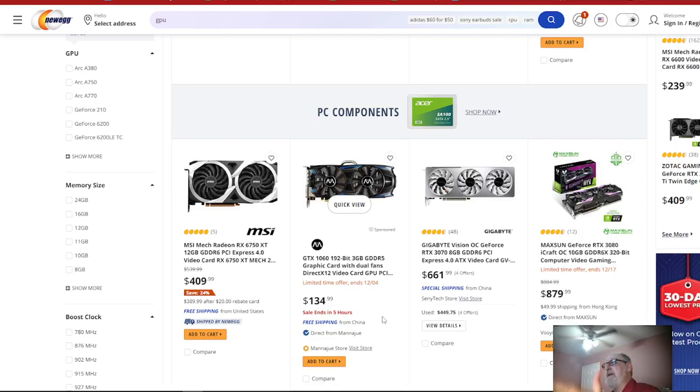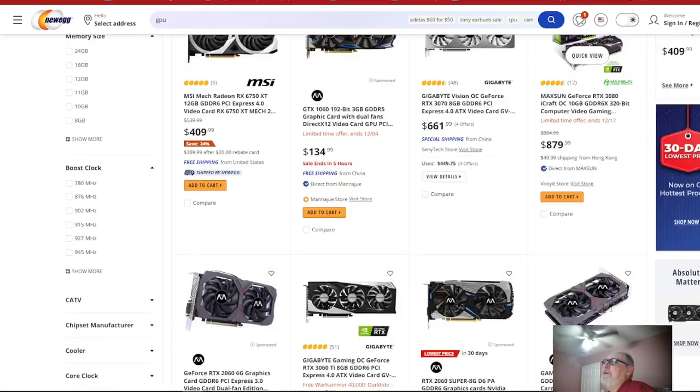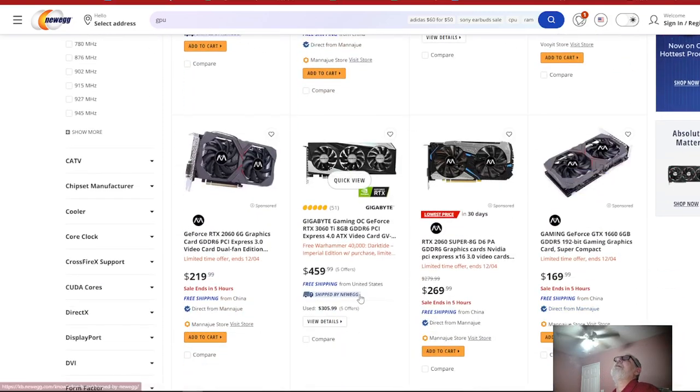The GTX 1060 is only good for really basic gaming. They've got an RTX 3080 right here for $879 — let's keep rolling. The RTX 2060 for $219 — that's way too high, it should be less than $150. I'll explain my final thoughts at the end about why all this is becoming such a pain.